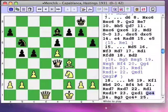Qe4 menaces the bishop — what a life this bishop is having. Qc4, forking king and pawn, is also in the air.